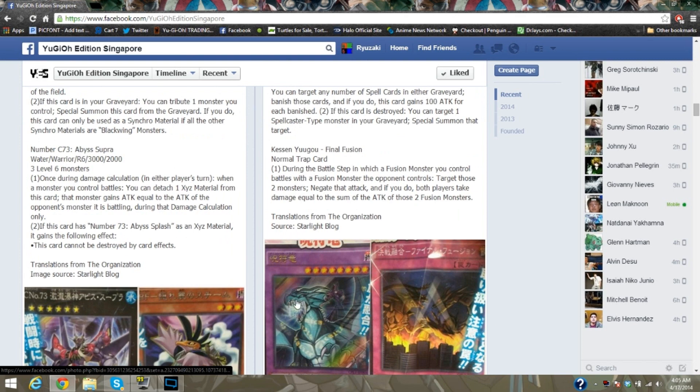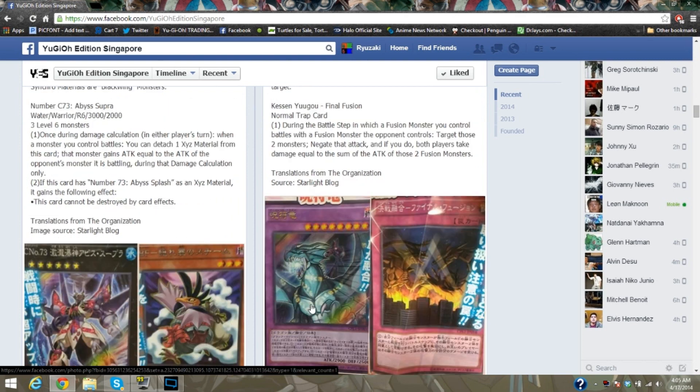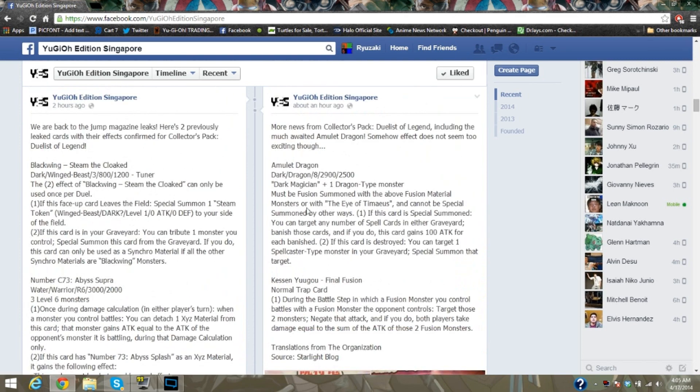We have Amulet Dragon, which is the Dark Magician riding that Timaeus — looks pretty badass. It requires one Dark Magician and one Dragon as Fusion Material, so Dragon's Mirror is now capable of summoning it, and a Blue-Eyes Dark Magician crossover is probably a thing too. It must be Fusion Summoned with those materials or with the Eye of Timaeus, so Polymerization, Dragon's Mirror, Eye of Timaeus, and Fusion Gate all allow you to bring it out.